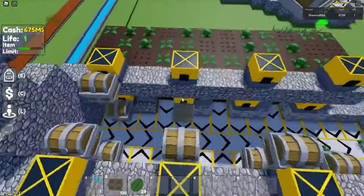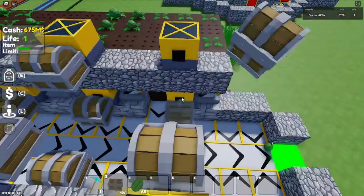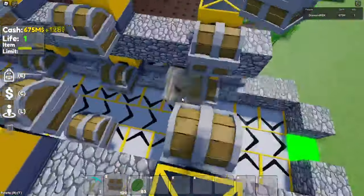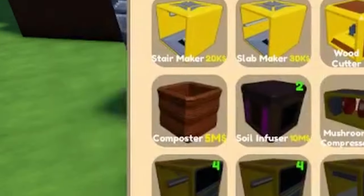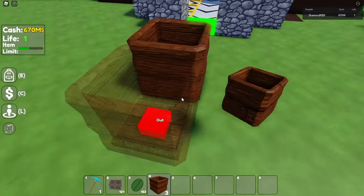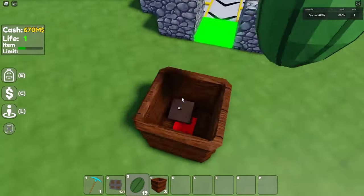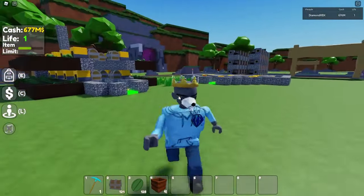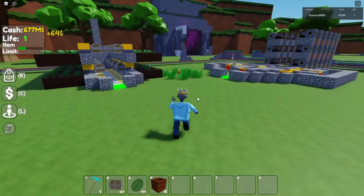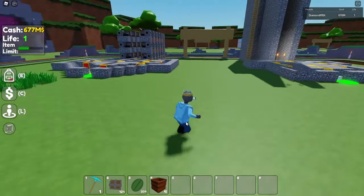With a cobble farm, you would just place it at the end after everything's been turned into pillars and stuff. For a melon farm like this, you can just have it all go straight to your inventory, get a composter, place the composter, place the melons inside the composter, and then they turn into dirt which you can sell. That really helps because basically nothing is going into your item limit.